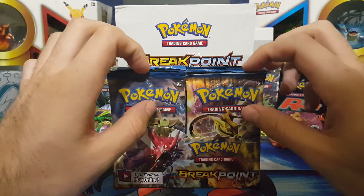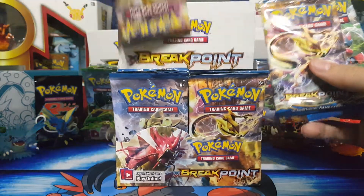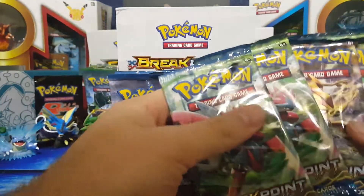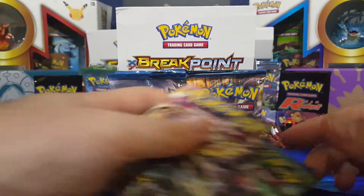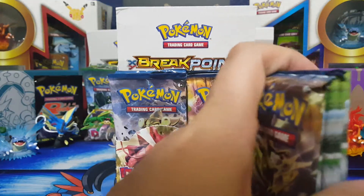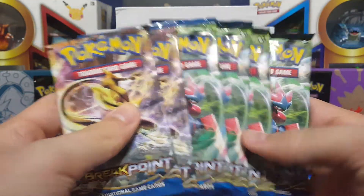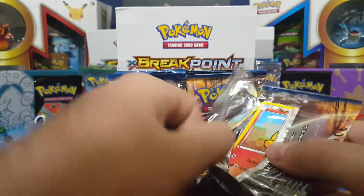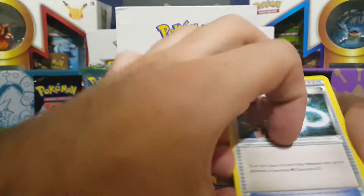We did two packs from each side in the front and then one from the back. Let's just do a random this time — six packs. Some of these packs are upside down in here, which is weird. We're doing six today, six the entire time for each battle. Scoring system is still the same: reverse holo is one point, regular holo rare is two points, EX, BREAKs, and megas that are not full art are three points, four points for full arts, and five points for secret rare.